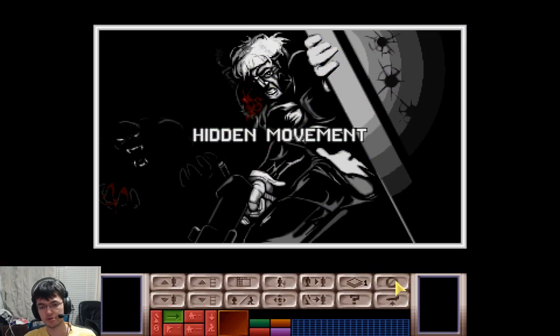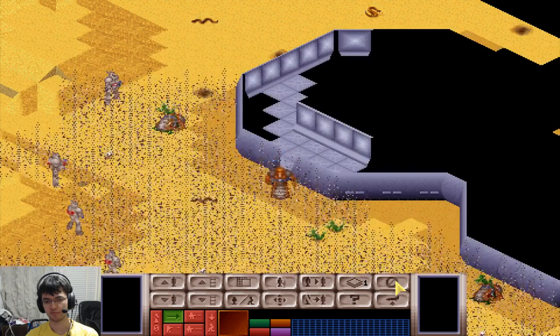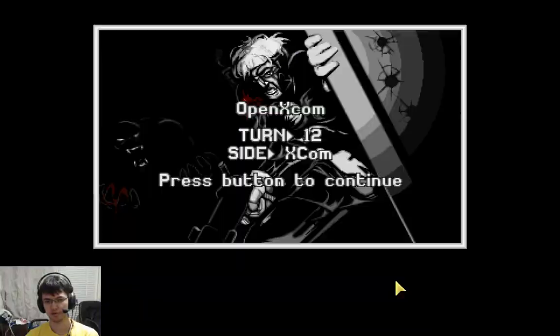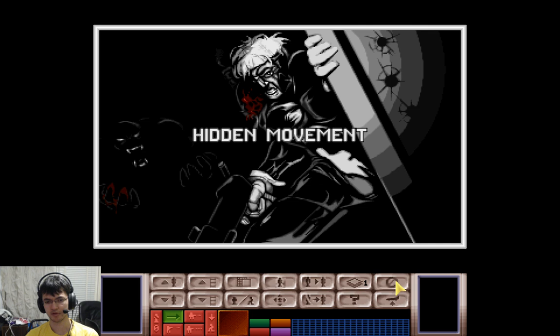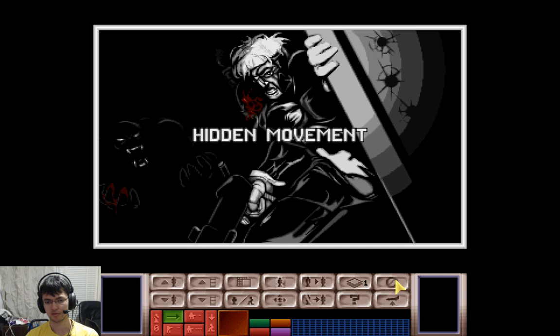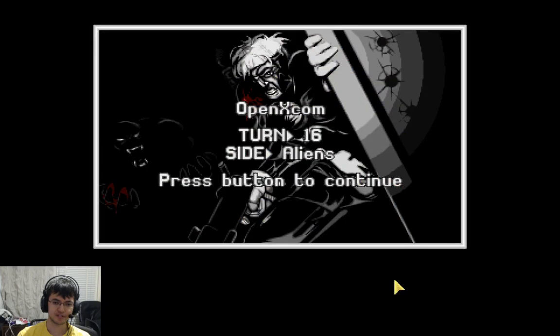Stand there where you can see both doors and just chill — shoot aliens as they come out. I hope we don't die in the process. Here's a pistol, so I'm not really concerned about hurting us. I'm mostly surprised he walked out, saw us, and didn't do anything about it.